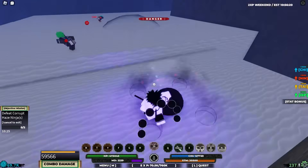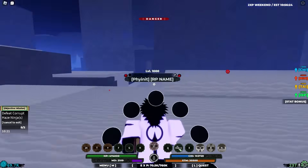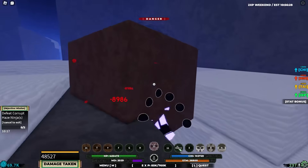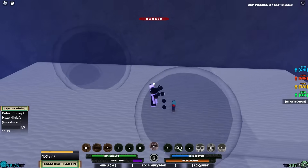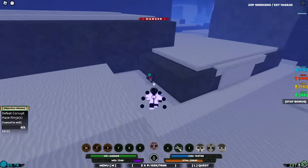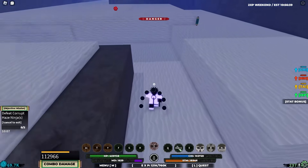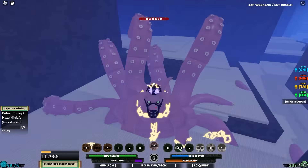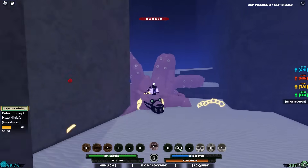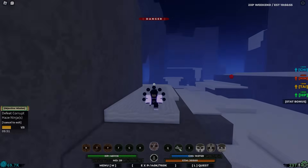Hit them with the Q-spec again — it's really good for 1v1s. Unfortunately these modes don't have an E-spec, which is very annoying, but it doesn't really matter. Let me finish them off with the Z-spec. You can't lie — this design looks amazing. Since we've maxed out the Gen 1 tailed beast, we're going to move on to the Gen 2 tailed beast.